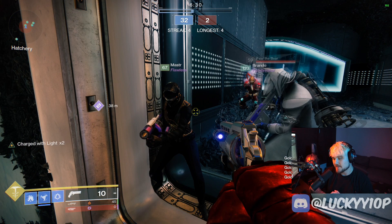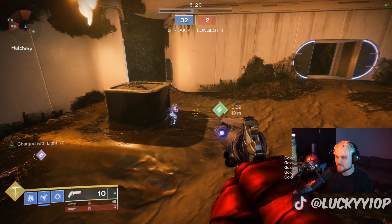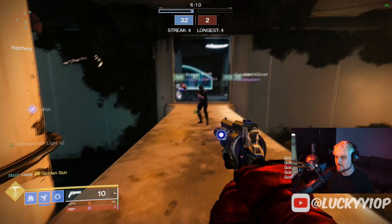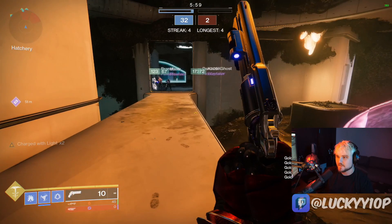Next, another very common meta subclass - top tree Golden Gun with the six shooter. If you fire all six shots and all six hit the bubble, it will pop the bubble, but it won't kill the person inside. Go ahead and pop your super - boom boom boom boom boom - he uses all six shots and that pops it right there. That's your most effective route for Golden Gun.